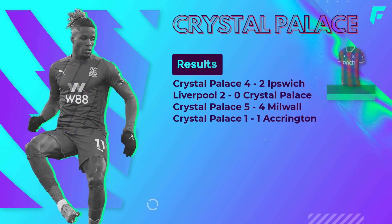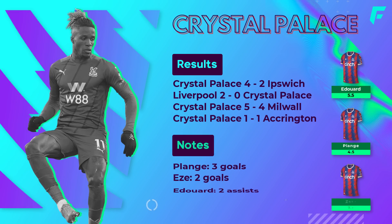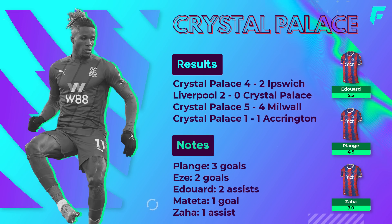Crystal Palace have been busy in preseason, already playing four games. Mateta scored in their 1-0 draw against Accrington Stanley, however Edouard has a couple of assists too. In the goal fest against Millwall, 5.5 mil Eze was on the score sheet, assisted by Zaha. And in the most recent preseason friendly, 4.5 mil forward Plange scored a hat-trick against Ipswich. Palace have poor fixtures to start the season, but with Eze, Olise, Edouard and Mateta all coming in at 5.5 mil, there will be value there once the fixtures turn — definitely keeping an eye on all of them.